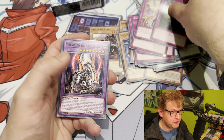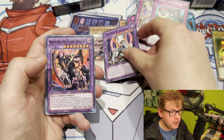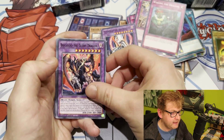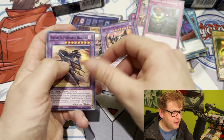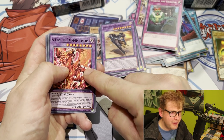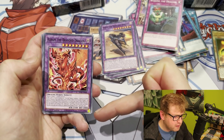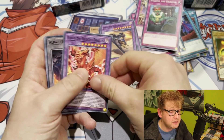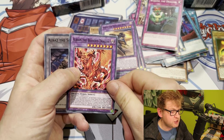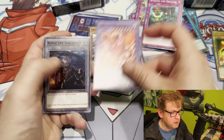Call by the Grave, Dark Ruler No More, the Albaz cards, Branded Fusion — everything is packed into this superb structure deck. Ash Dragon is in there too. Some commons are fine as one-offs if you're running a dedicated fusion deck like Branded with Despia. There's also a card similar to Lubellion — instead of discarding, you banish the fusion materials from the graveyard to fusion summon, which can potentially go for game. Branded Fusion being so strong just makes this deck superb overall.